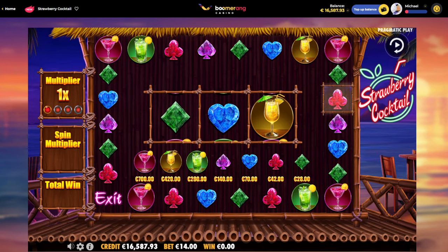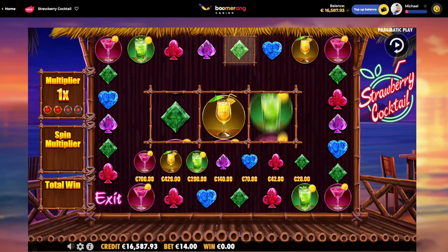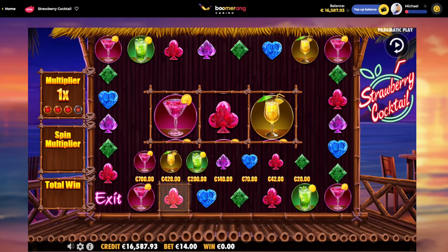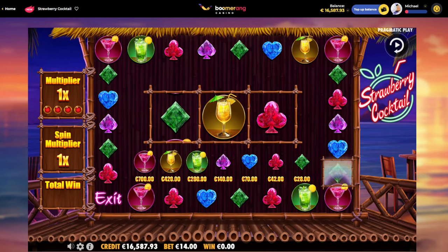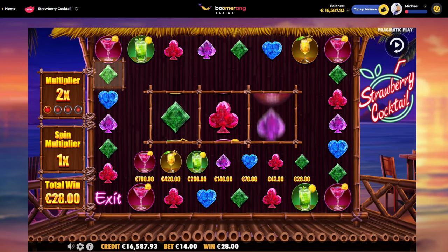It was a short bonus, but the pink one there — have you seen how much it paid? It was only 8X. I say only 8X, but 8X is kind of tough to reach here. Don't go on the exit. 0 euro in. Don't exit. Yellow — 28 euro there. Multiplier up to 2X now.